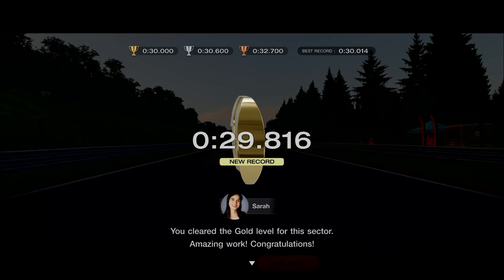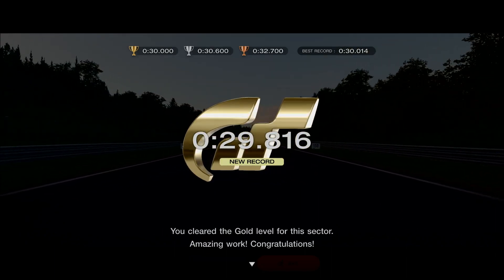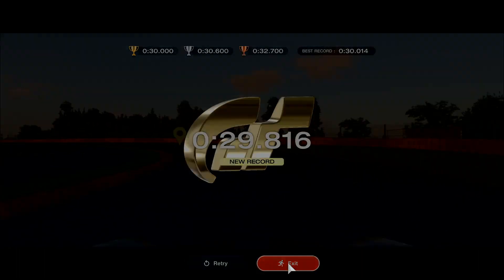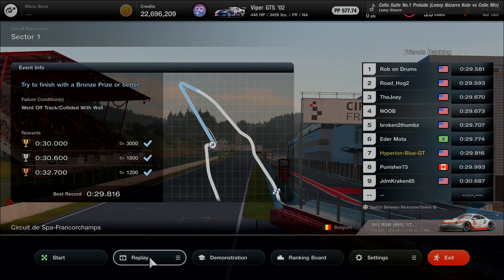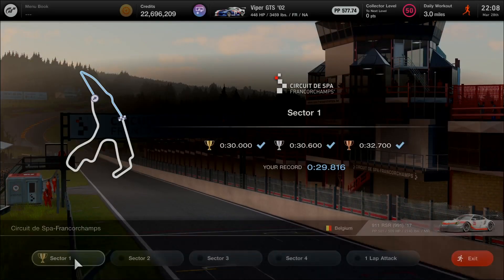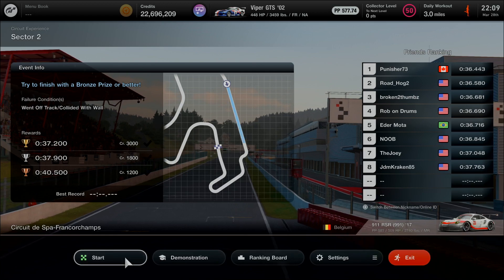Gold record cleared — mastered 5 turns before going up the hill in 29.816 seconds. Proceeding onto sector 2, with the Kemmel Straight at turn 6 as the starting position. Spa-Francorchamps is a potential racing experience you can choose with any kind of racing car. Sector 2 target is 37.2 seconds, entering the Kemmel Straight.